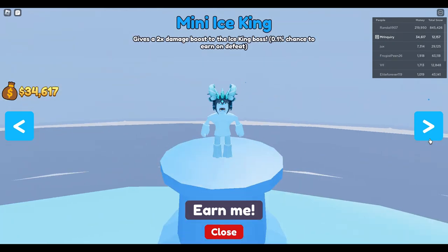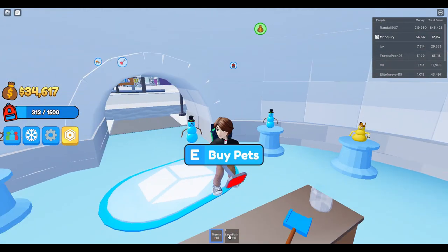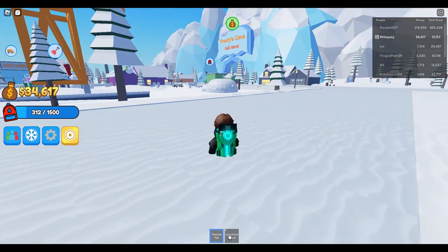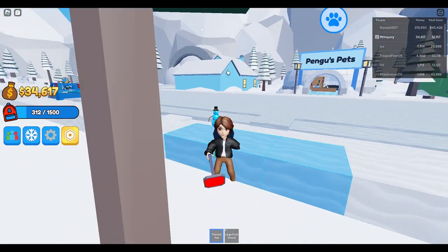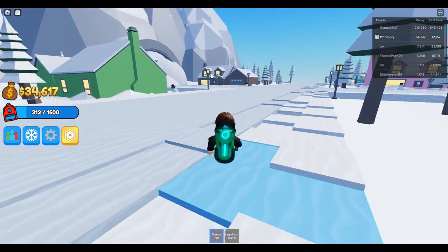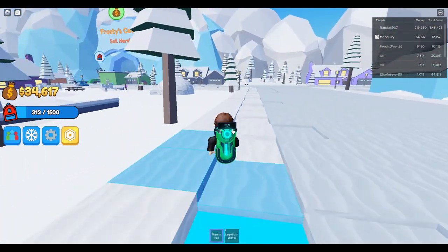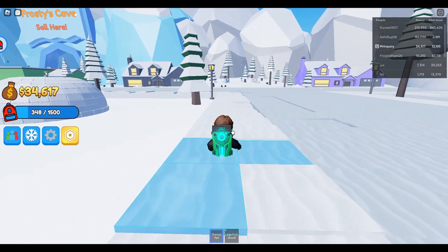There are also mini bosses: the Maniacal Q Boss where you can deal two times damage, the Mini Ice King, and the Mini Cave Creature. I believe those open up at the corners of the map. You can see there are big areas blocked off, and down at the end there are two tunnels — I think those are where boss battles occur, but I'm not really sure as I haven't seen anything with that while playing.